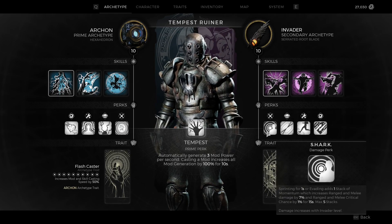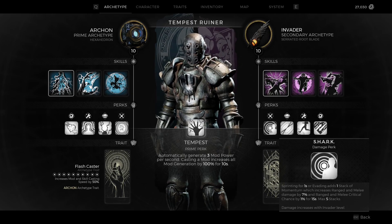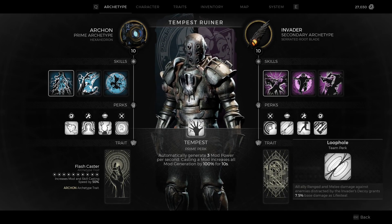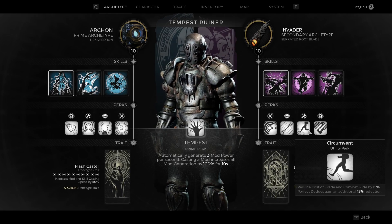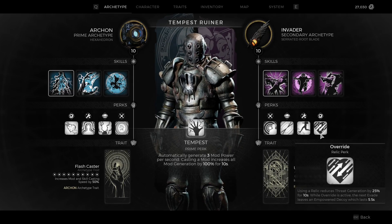Void Cloak for the dodge, which leads into sprinting or evading to add stacks of momentum for more ranged and melee critical chance. We also have bonus damage against distracted enemies, reduced cost to evade or combat slide, and perfect dodge gaining additional reduction in cost. And then using a relic reducing threat generation.